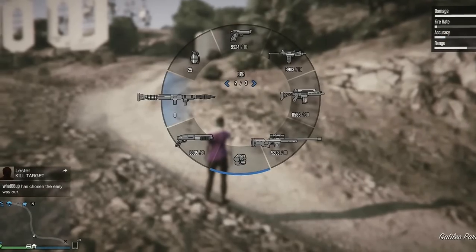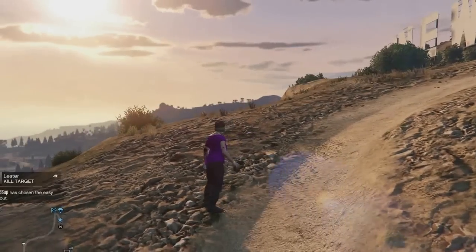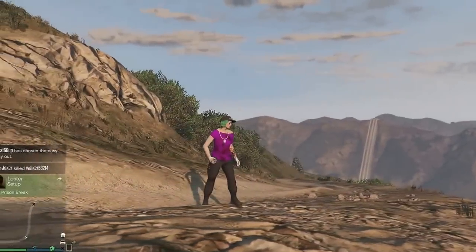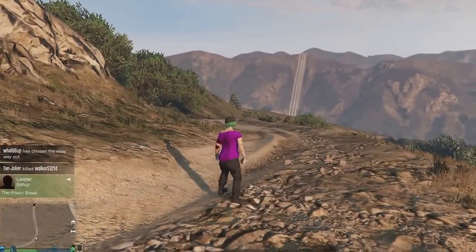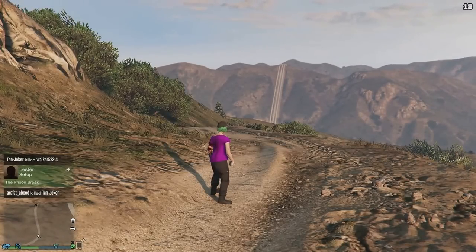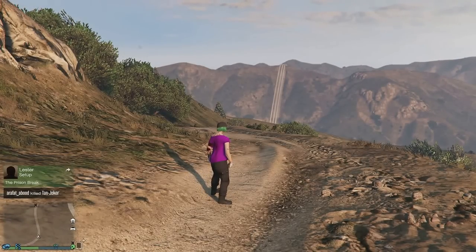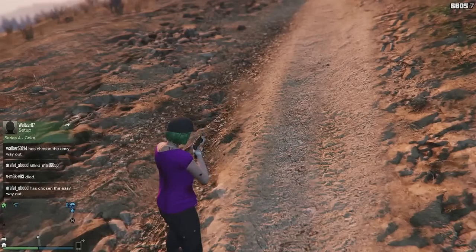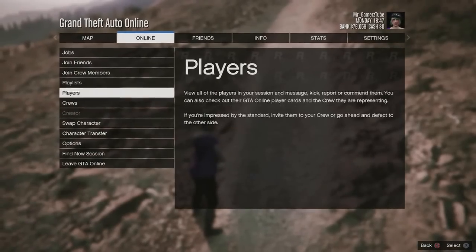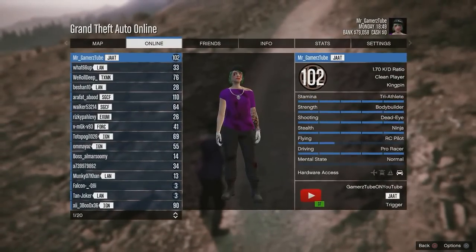Sometimes you can see grenades showing like this — I'm shooting and there's a way to fix this. Let's fix these grenades: you're trying to throw them but they are not dropping. To fix this fast, go to the Start Menu, then Online, then Players. You will see a lot of players listed.